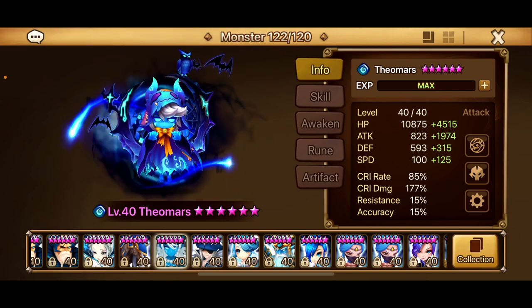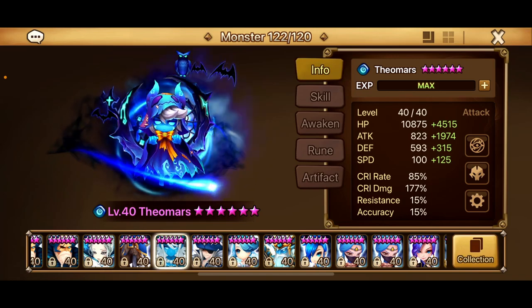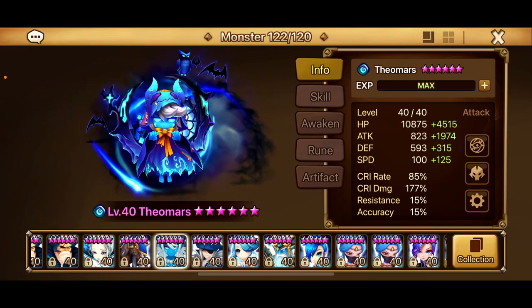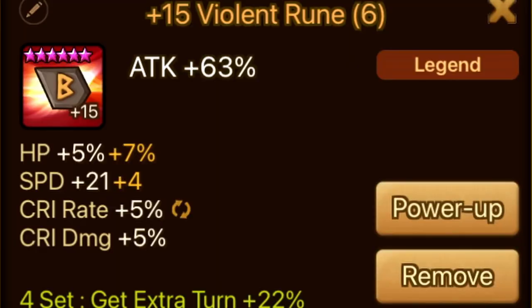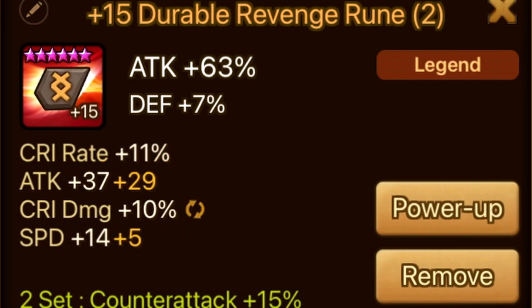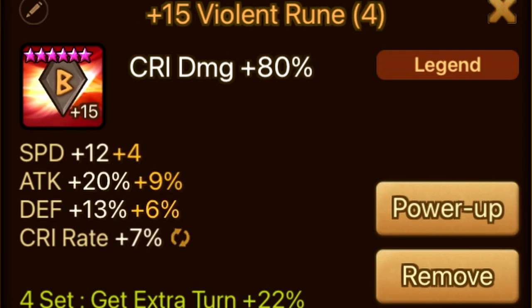First, we're going to go through the runes. If you've already seen my original Theomars showcase, you already know these stats — they haven't changed. But for any new viewers, this is my Theomars. We've got a lot of attack speed. Max crit rate on him is 85%; he gains the extra 15 from his elemental passive, and we have some crit damage. Slot six is a hero rune that went three times into speed. Slot one is a legendary rune, twice into crit rate, twice into speed. We have an attack percentage slot two, and slot three is the only rune where I have any accuracy on him.